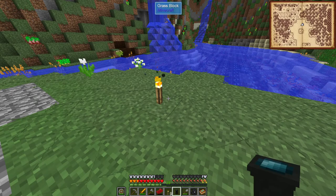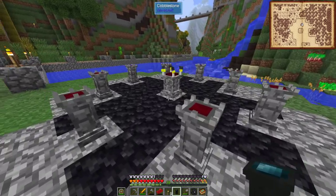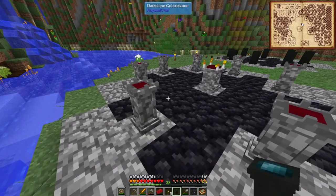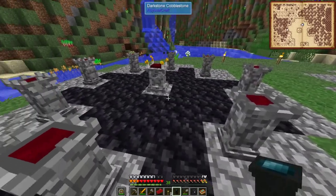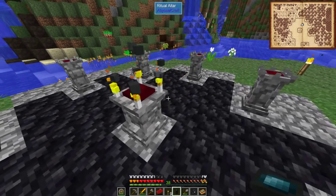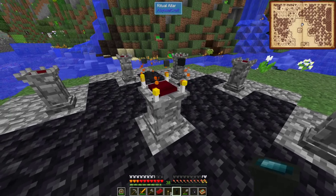We had set up our altars. We had this one which I had thought we put the statues on, but I was incorrect. This is for performing rituals. This altar is used for rituals, as you can tell. What I wanted to do was get an altar for charging our Necronomicon.